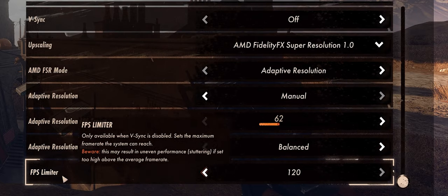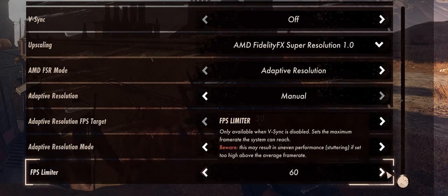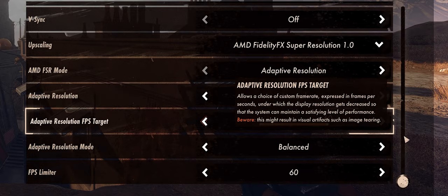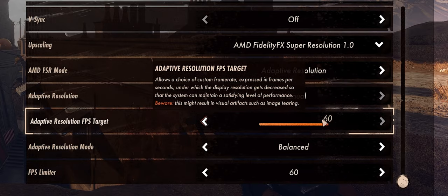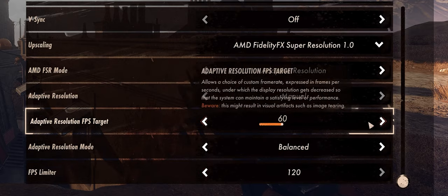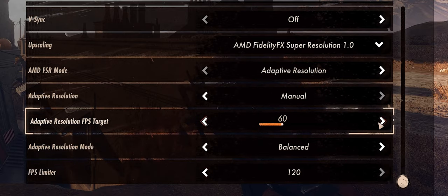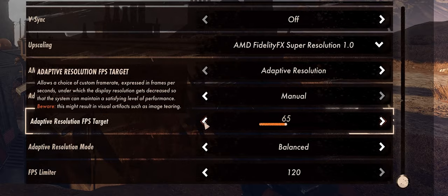Down here on the FPS limiter — if you set this to 60, you'll see the adaptive resolution target max is 60, so that's why I recommend setting anything above 60 and then limiting FPS through the NVIDIA control panel. That will allow us to get this buffer so we can set it above 60 and have a little cushion. I've noticed it works out better this way.